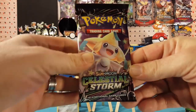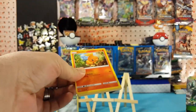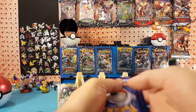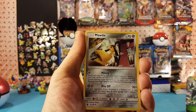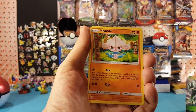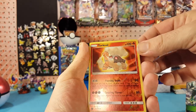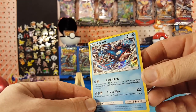Next pack is a little more lucky — at least a holo. Start off this time with Fire Energy, Mawile, Illumise, Plusle, Torchic, Metatite, Chinchow, Gulpin, Cacnea, Torkoal is the reverse — very cool looking card there — and Kyogre is our holo rare. Very nice, making a big splash!